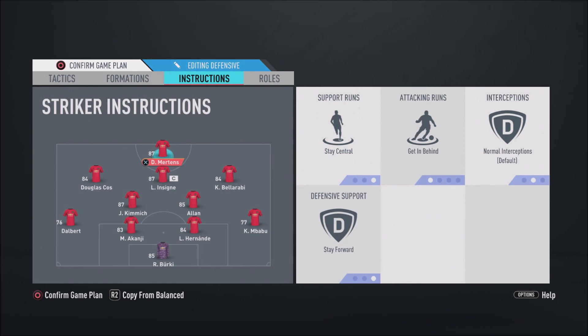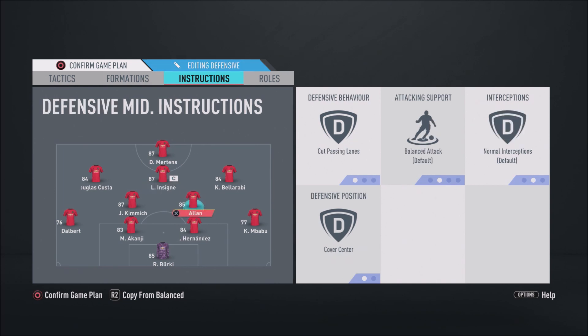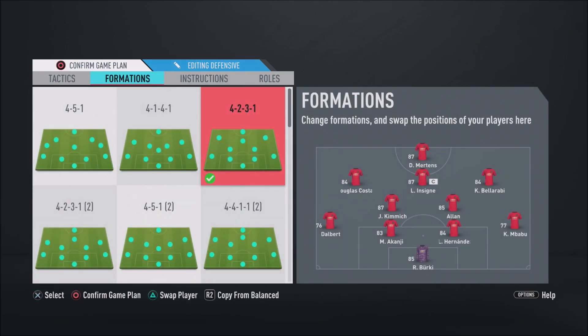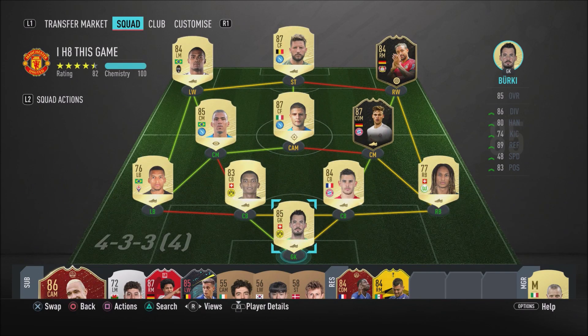I really like these custom tactics because I feel like they work for the way I play and they're very overpowered in this game. For play instructions: Dries Mertens has stay central, get behind, and stay forward. Lorenzo Insigne has just stay forward. For the right CDM Allen you want cut passing lines and cover centre on balanced attack, and for Kimmich you want stay back while attacking, cut passing lines, and cover centre. The two wide players stay on default, and the two full backs have stay back while attacking.